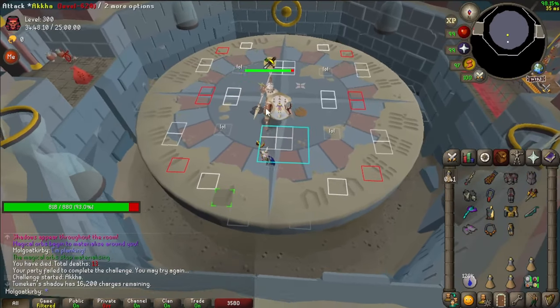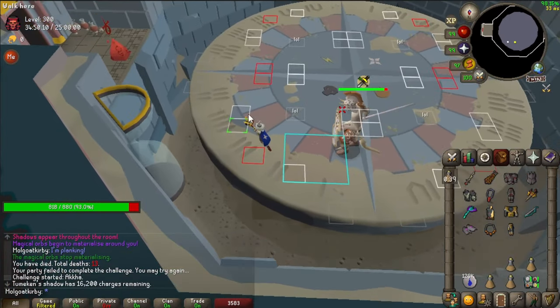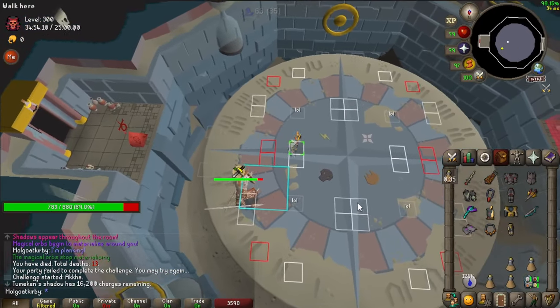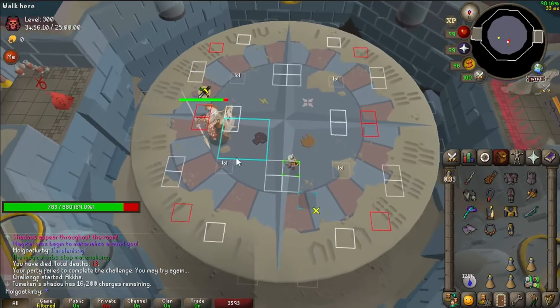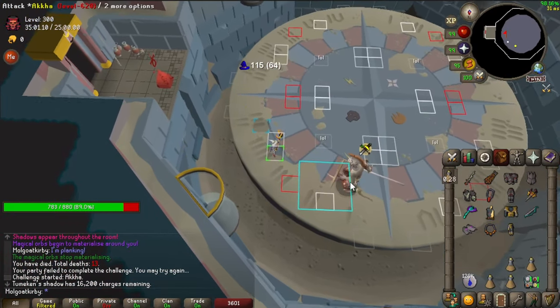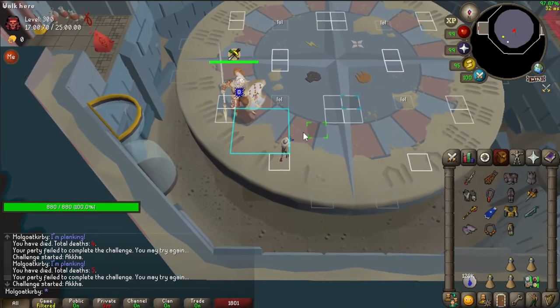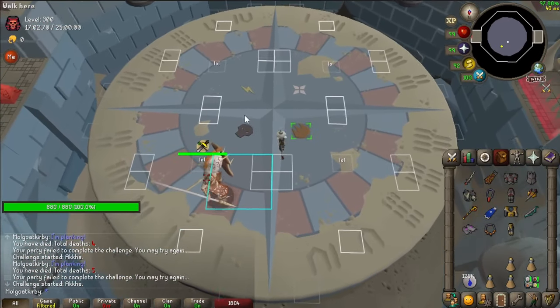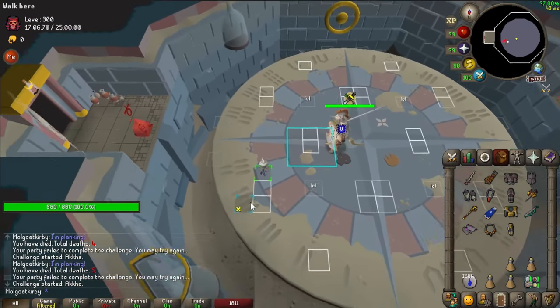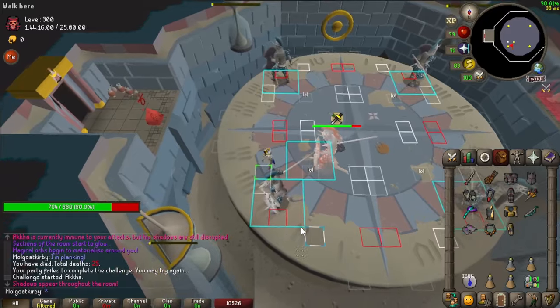Note that after 80%, Akka will become invincible if he steps out of a quadrant. So for this part, you should use the 2.42-tick method, where instead of doing L, diagonal, L, you can skip the diagonal and go straight to the tile, like so — and like so for the other rotation. When dealing with the shadow itself, you can go back to 2.25.